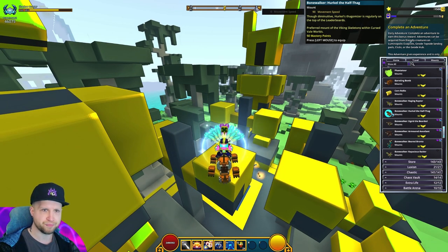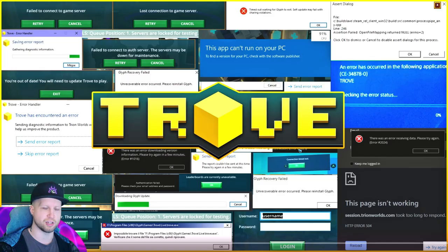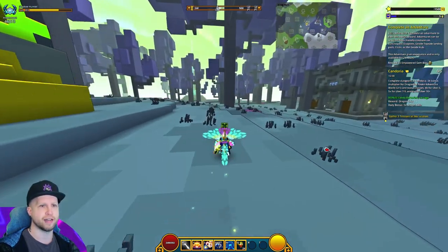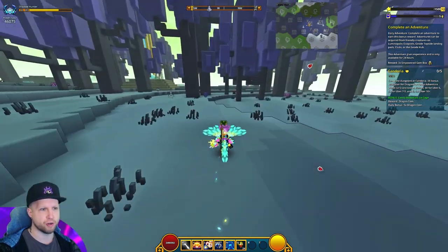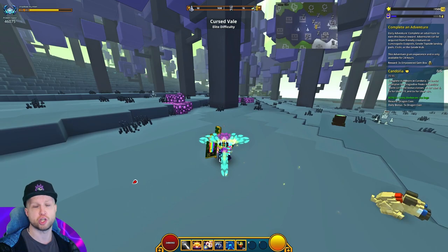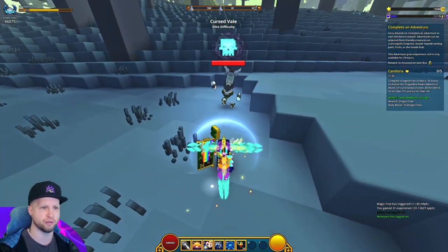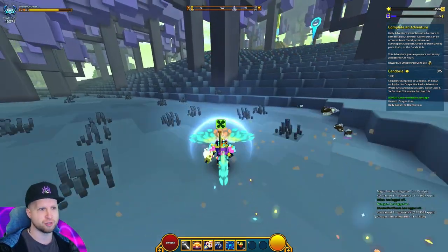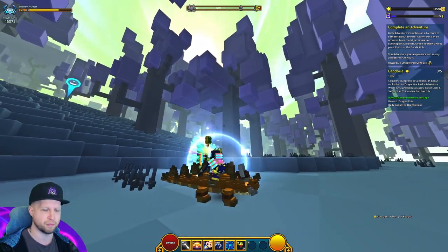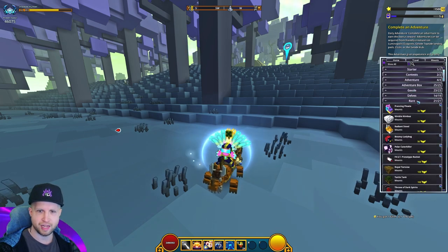Then there's this one — its preferred mount of the Viking skeletons in Cursed Veil world. This mount will only drop from specific enemies in Cursed Veil. A quick tip for how Trove works: even though this is all one connected large Cursed Veil biome, enemies generate on a chunk-by-chunk basis. Certain chunks will generate normal skeletons, but other chunks will generate Viking enemies. So you could find chunks full of them, or chunks that just don't generate them. They have a very rare chance of dropping this mount — I was farming them for quite a while without any drops.